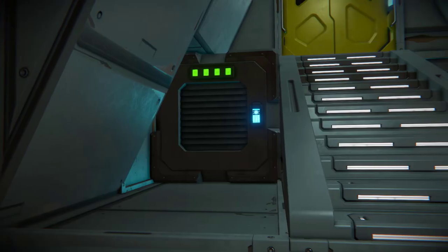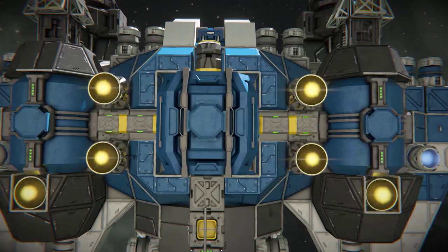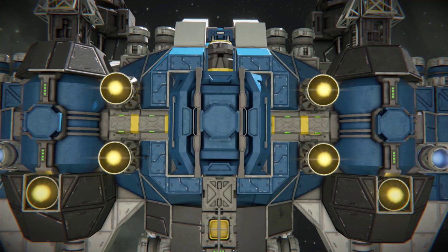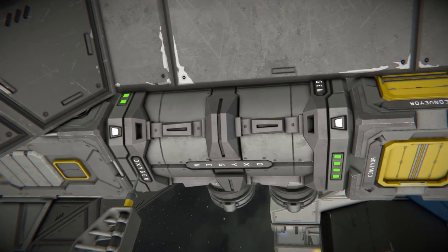For fuel and atmosphere, the ship has two large hydrogen tanks and one oxygen tank. The hydrogen tanks are located on the ventral side of either wing, and the oxygen tank is also on the ventral side, connected to the assembler.